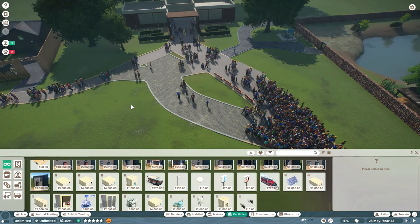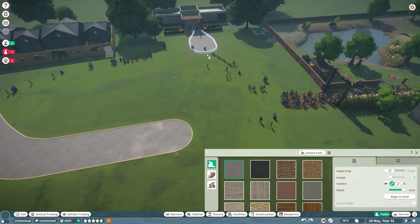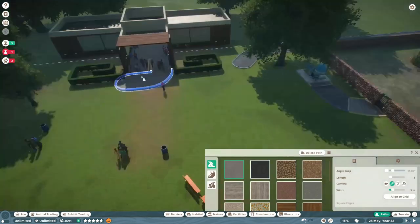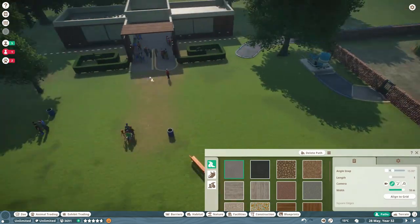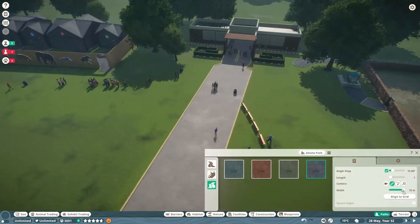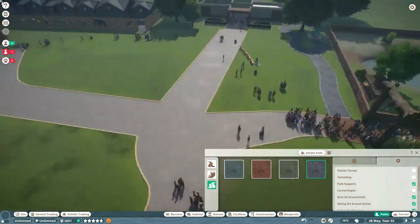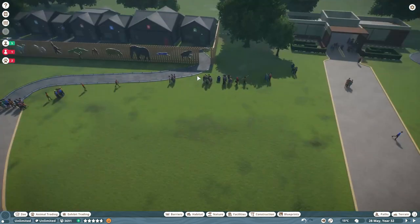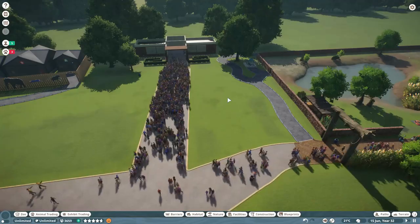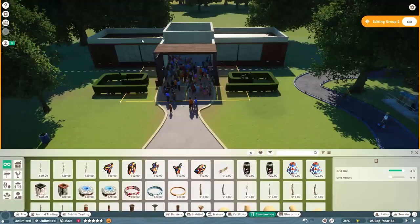We've moved the shops down so we can get people out of the entrance area. We are going to have to delete the people. I still don't like the path system — I hate the way the path system works in this game. But we'll get this connected and spread out. We need to somehow get a big entrance out of this, and once we've got that in, we're gonna build a slightly new entrance plaza.